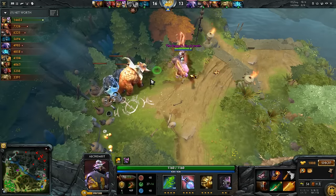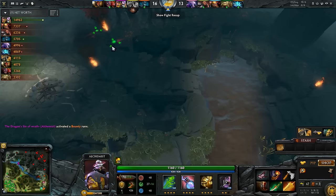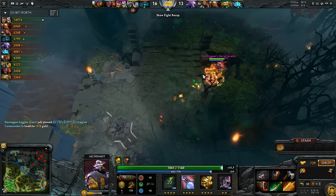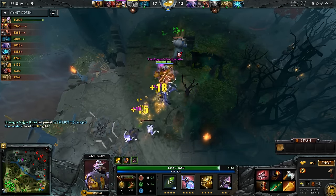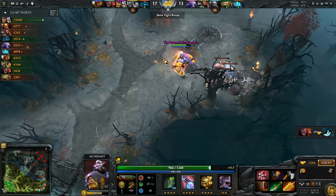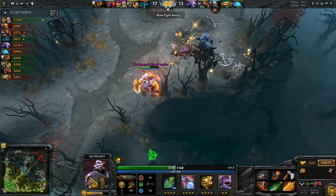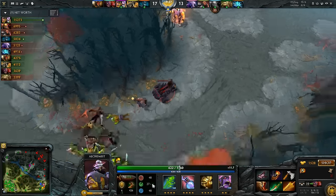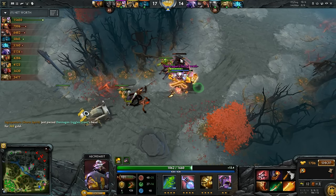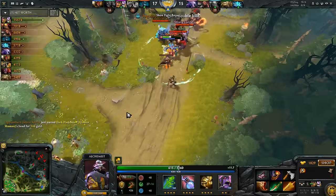He ports mid near ancient timing to stack the Ancients, then goes straight for the Bounty rune — not wasting any time, being as efficient as possible. He TP'd to mid just to stack the Ancients even though he was already top lane. Not even holding the TP in case he can turn around a gank like he did in the top lane — just going for maximum efficiency. He's still looking bottom, knows there are enemy heroes there, but he's not worried. He knows that if he just plays his safe farming game he'll get to a point where he can overwhelm the enemy.